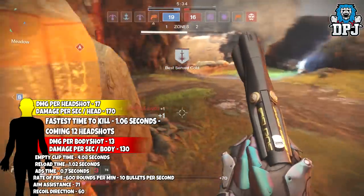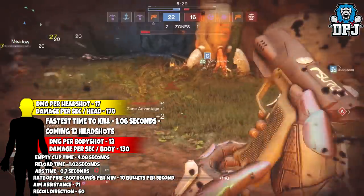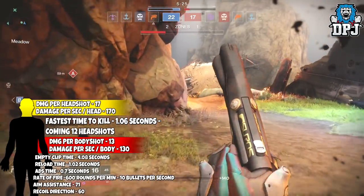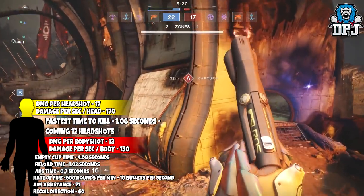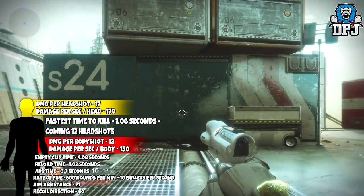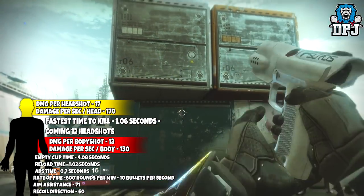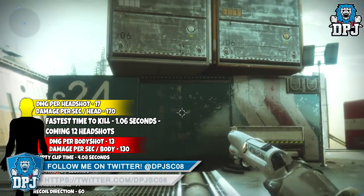Damage it does is 27 to the head and 20 to the body, meaning damage per second to the head based over 2 seconds is 202.5, so 405 every 2 seconds. Damage per second to the body is 150. Fastest time to kill possible with this weapon is 1.04 seconds, coming from 8 headshots. Aim assist is 58 and its recoil direction is 94, which we will see on screen now. As you can see, this thing if left unhandled will instantly shoot high up into the sky, but it is quite easy to control — don't be put off by what you see.